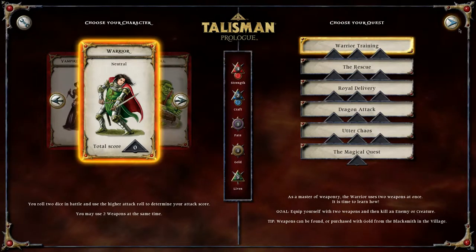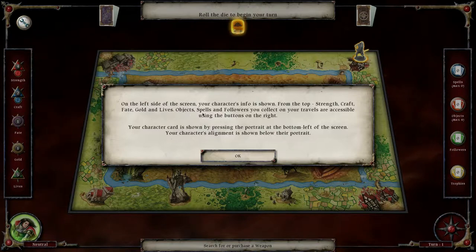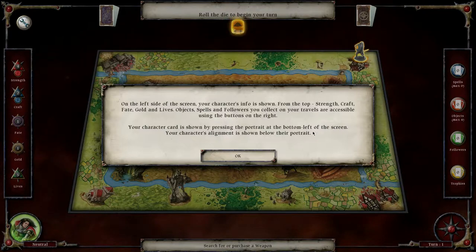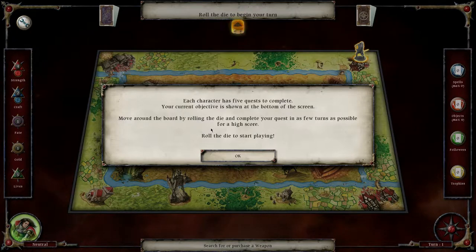On the left side of the screen your character's info is shown - from the top: strength, craft, fate, gold, and lives. Objects, spells and followers you collect on your travels are accessible using the buttons on the right. Your character card is shown by pressing the portrait at the bottom left of the screen. Your character's alignment is shown below their portrait. Each character has five quests to complete.